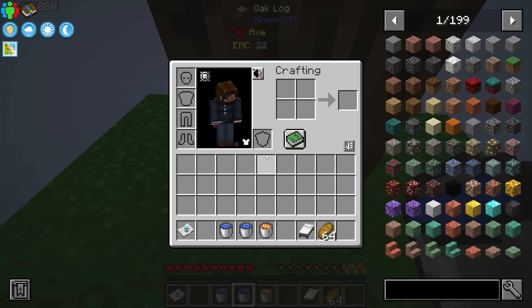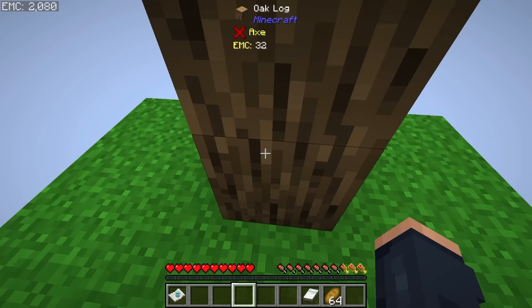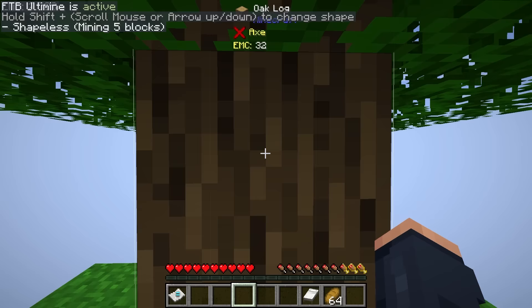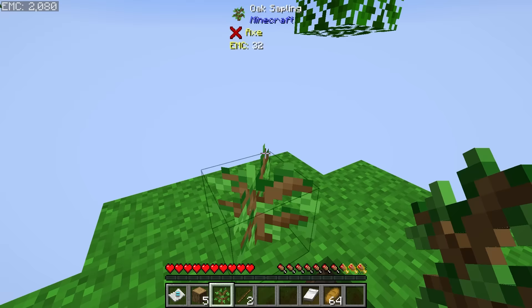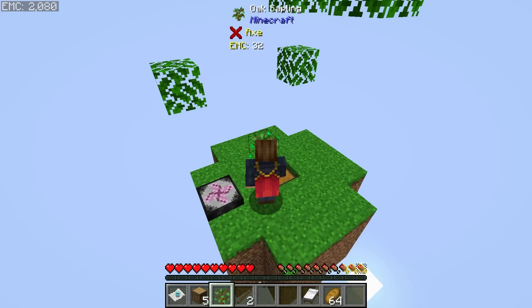We also start with a lava bucket and water, which is nice because we are going to need that and infinite water. We're going to need this for some cobblestone. Let's go ahead and use Ultimine, which is the grave key underneath your escape key. If you hold that down, you can hold shift with it and change its shape. This is going to allow us to do the Skyblock thing. I also love how there's a chest down here.